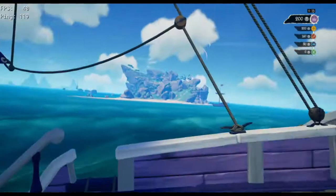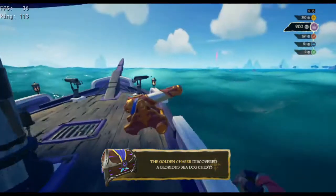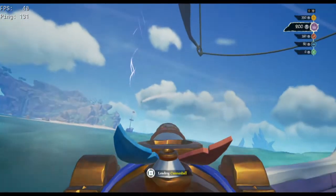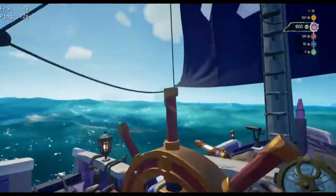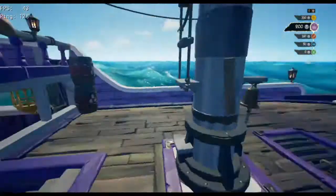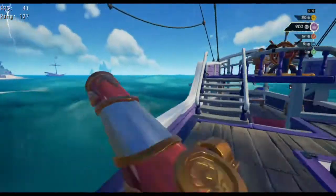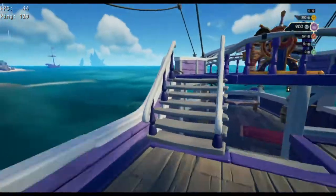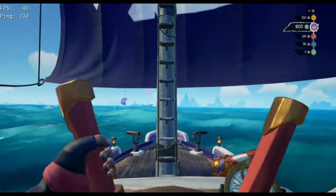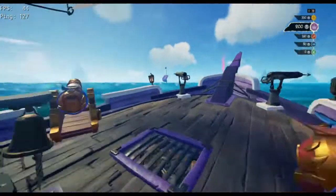If you're not efficient at naval, just going for chests works well. A chest is worth a thousand silver, and your opponents need to hit 40 cannonballs just to match that. Digging up a chest also gives you 150 silver. Chest farming is a little better than pure naval. You can do pure naval if you're really good at cannon shots, but going for the chest and doing a bit of both is the most optimal way to get wins.